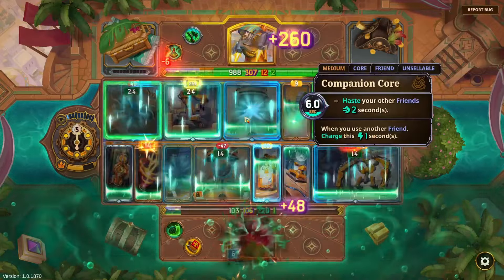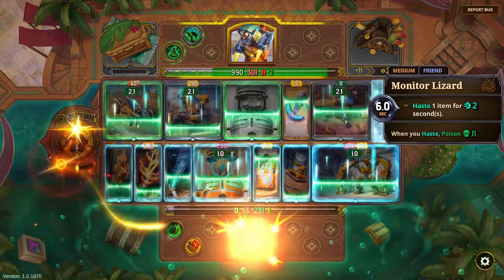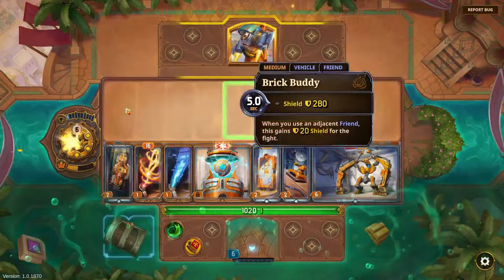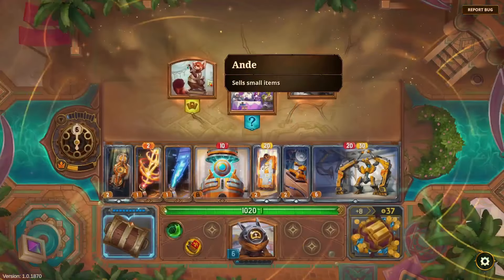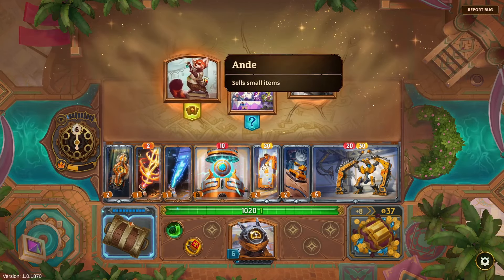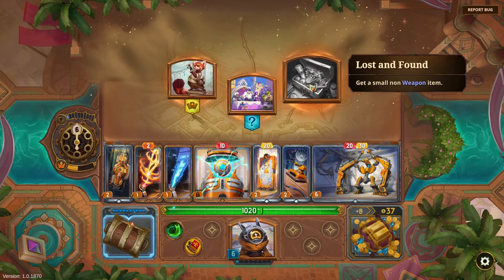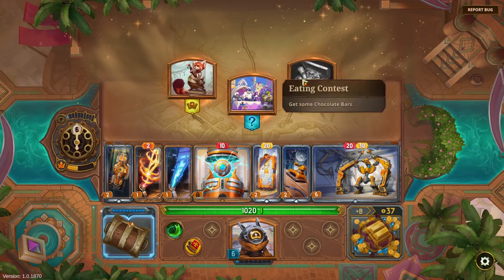My opponent has Companion Core — so this build maybe only works if you find Companion Core. I don't know if I ever have the opportunity to switch cores. I'm trying to force something that just isn't possible.